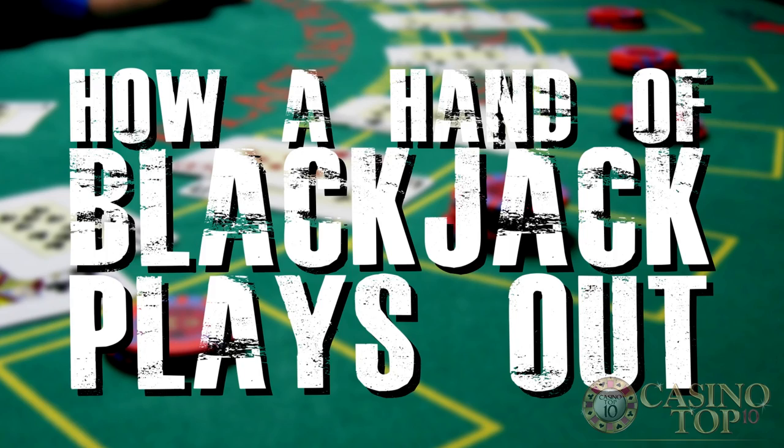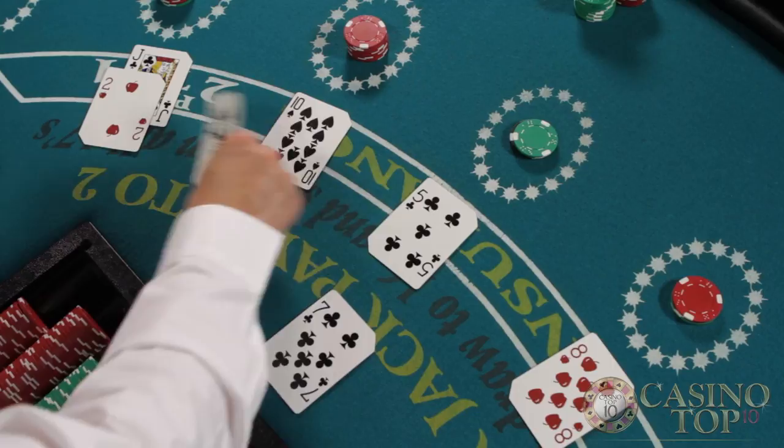Now let's look at how a hand of blackjack plays out. Each hand begins with everyone getting two cards. All cards are dealt face up except for the dealer's last card, which is dealt face down. The players all have to act first and have four options.